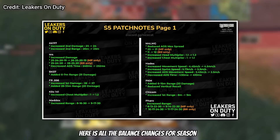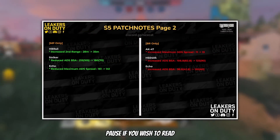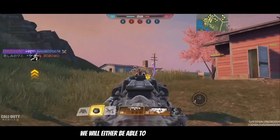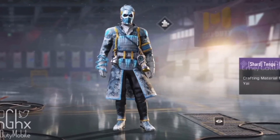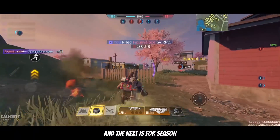Here are all the balance changes for Season 5 for both MP and BR — pause if you wish to read through all of those. We will also be able to unlock Death Angel, Atlas Loft Track, or Tengu ICI through Shrods: one is for this season and the next is for Season 6.